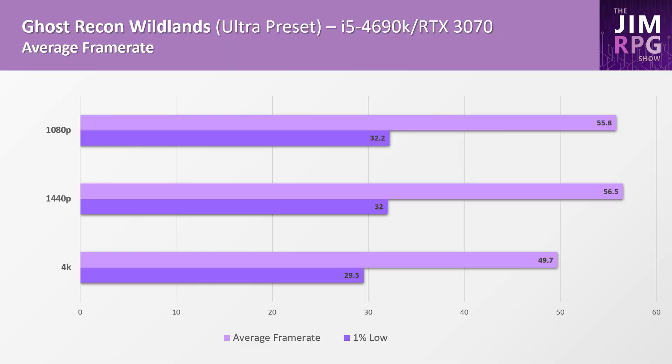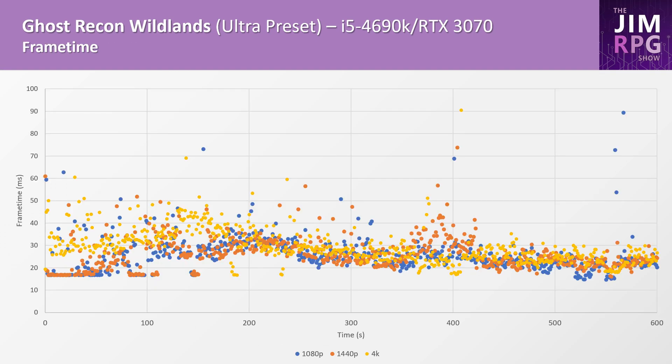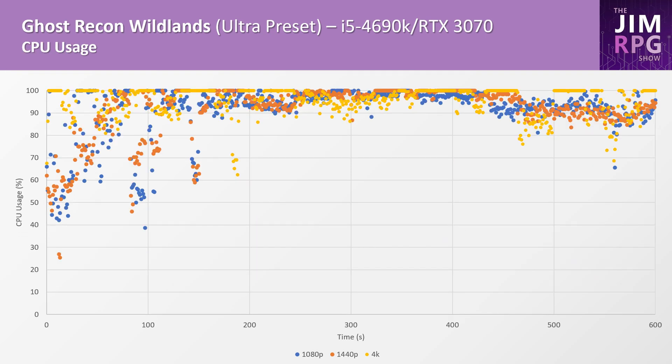Ghost Recon Wildlands is next, and this is a game that is completely bottlenecked by the CPU. With an RTX 3070, it won't go over 60 frames per second on ultra at any resolution. On lower quality settings the frame rate does improve, but it shows how much CPU power is needed in open-world games. The frame times are particularly bad, between 20 to 50 milliseconds, and the CPU usage is, as expected, mostly fully utilized at all resolutions.